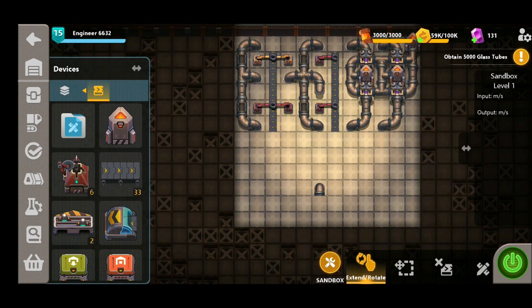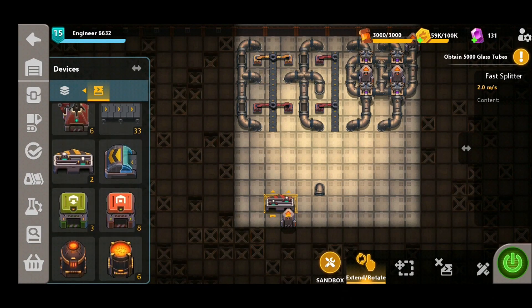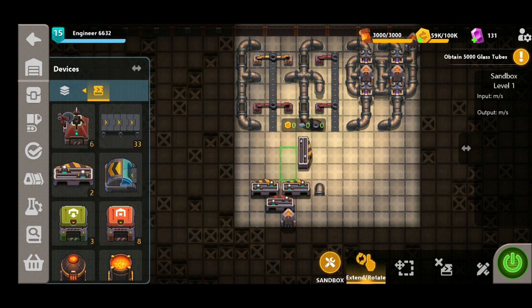Now that's it for the top half of the build. We're now going to move on to the sulfur powder. To do that we're going to put a synthesizer right at the bottom here, and then follow that up with a fast splitter, followed by a few normal splitters, so we've got a good supply of sulfur powder going into those grabbers.